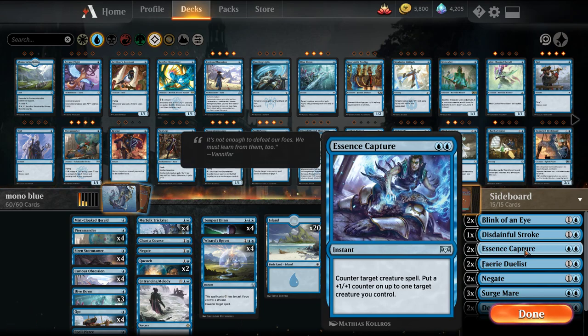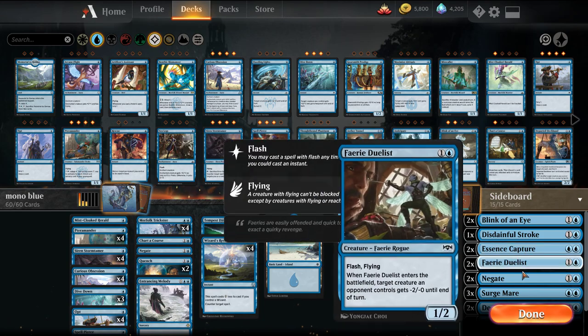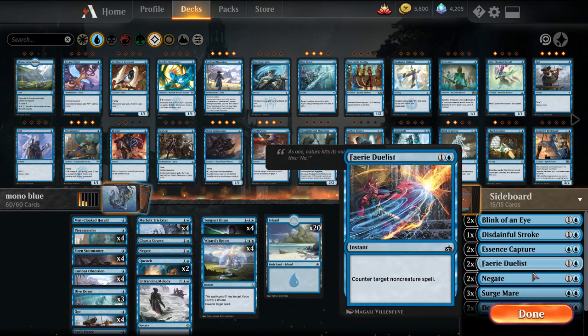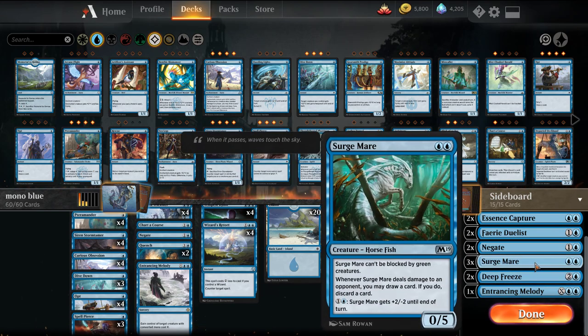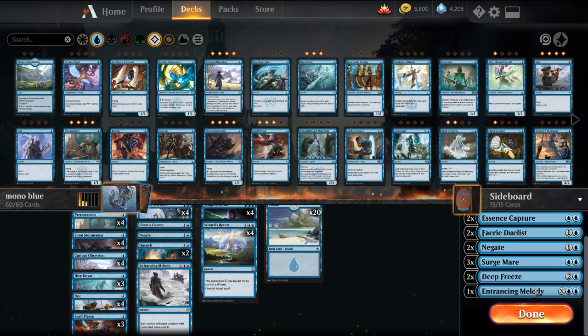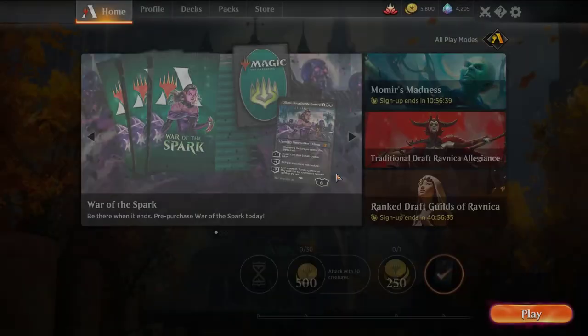A couple Essence Scatters that we usually swap the Quench for in more creature-based matchups, plus some Faerie Duelists. In matchups where I board in more counters — usually against Reclamation or Esper — I want to hold up counters on my turn, then flash in the Duelist. It can also screw up blocks, like with a Chain Whirler to mess up first strike damage. A couple Negates as a catch-all, a Surge Mare against mono white, mono red, Stompy, or Gruul — it's a wall that can attack and does good card selection with a Curious Obsession on it. Two Deep Freeze to bring down Krasis or difficult cards, and one more Entrancing Melody in the side.